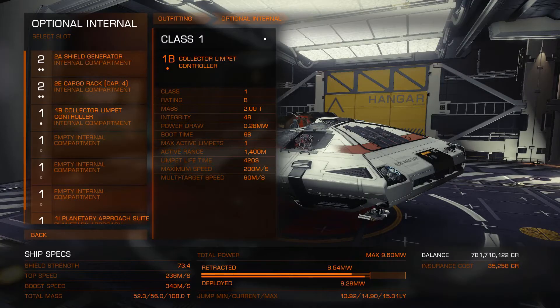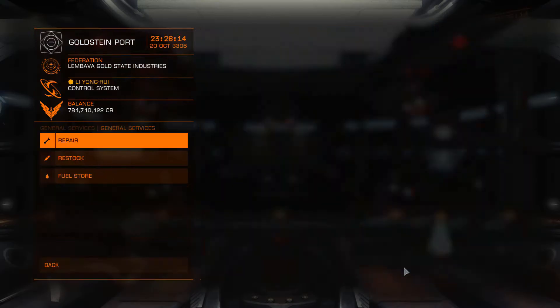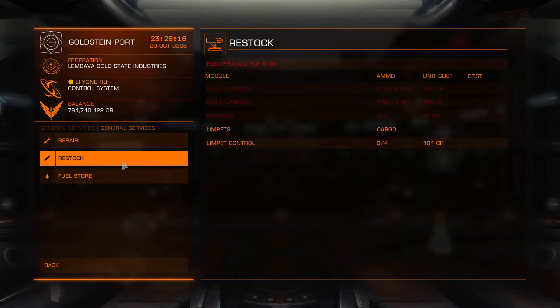You'll need a collector limpet controller and a cargo rack if you're using limpets. Remember to buy limpets in the advanced restock menu before undocking.